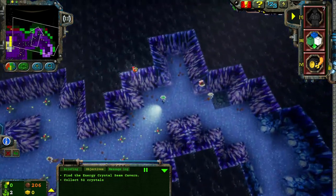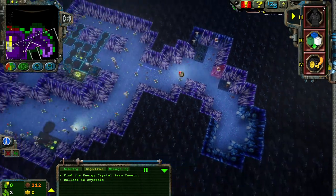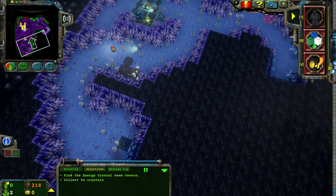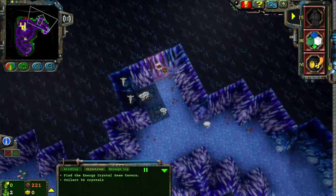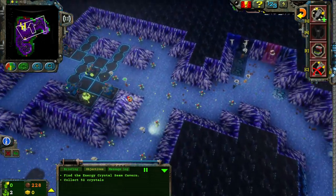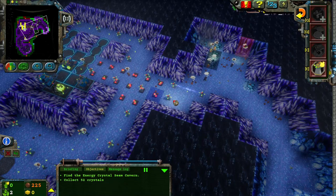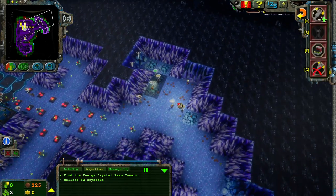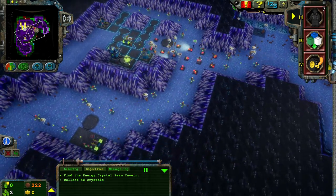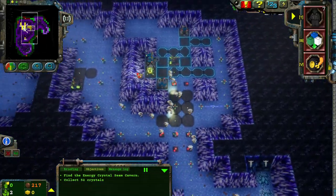I want that granite grinder. Loose rock — jackpot. They really restrict the energy crystals on this level. I don't recall it being this stingy. Maybe it was and I'm just forgetting slightly. I don't have enough Rock Raiders trained as geologists here to look into these caves for me. Just a lot of ore on the ground, guys.